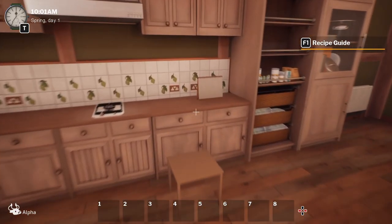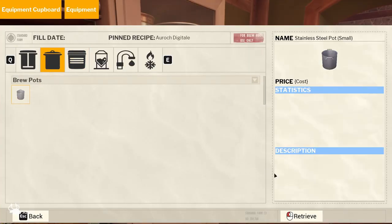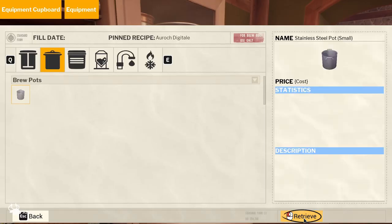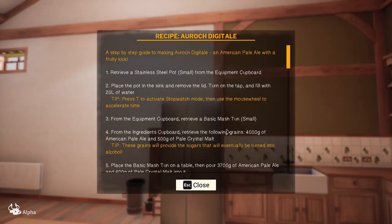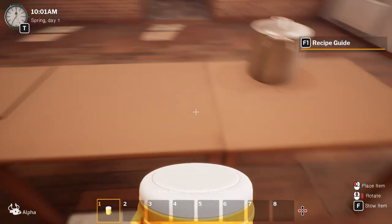So first thing we're going to need is a big stainless steel pot. Did I get one? Nope, so we'll get one of them. Slap it down in here for now. What else do we need? We'll fill that and get a basic mash tun - which is that - slap that on there.